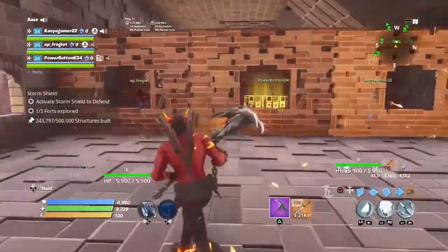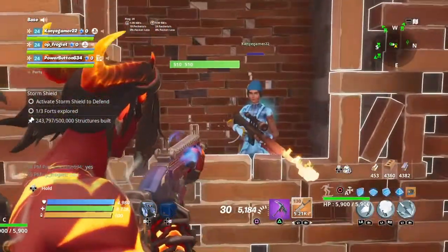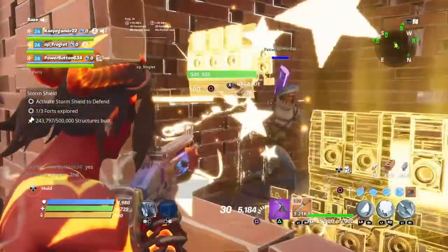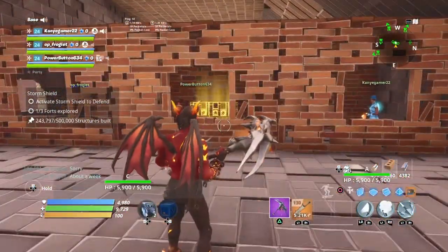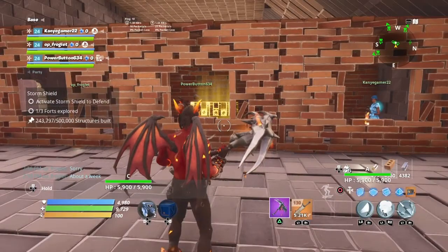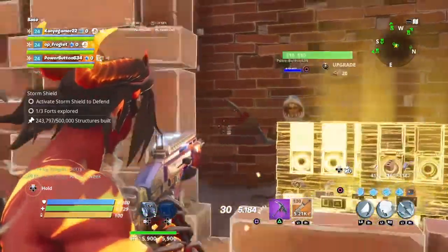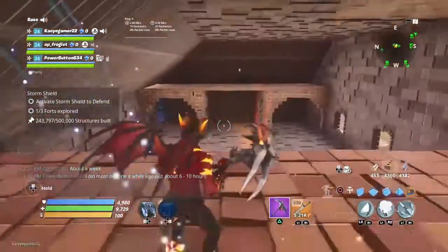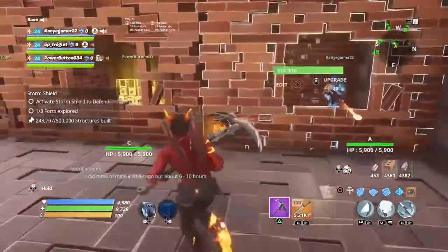Power's inventory seems to be full, he has to join on his alt account. Of all of it — how long did each of you guys take to build your bases? Gamer, didn't you say it was two days for you? Power, how long do you think it took? OP says about a week and he got second. Power says six to ten hours — so Power took the shortest amount of time and came in first. Could be skill, I don't know.